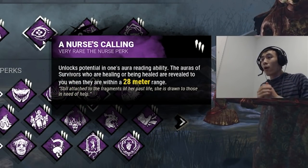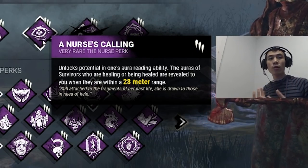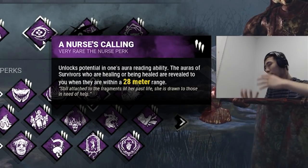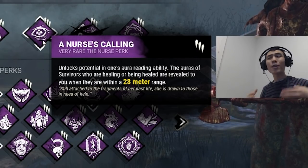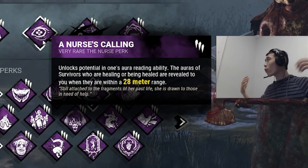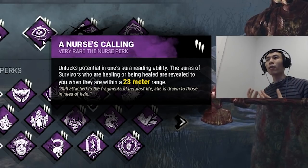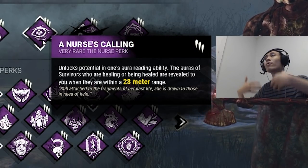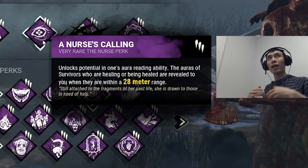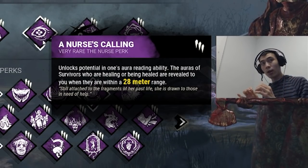Nurse's Calling: whenever a survivor is healing within a 28 meter range you see their auras. This perk is very good because in mid to low rank you're going to face survivors, and you need to learn how to hit shots especially when survivors are standing still. Whether you get a hit using M1 or a hatchet, survivors are always going to be healing to try to get to full health. Nurse's Calling helps train you to hit survivors who are standing still.